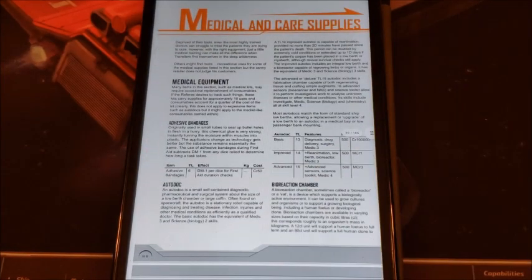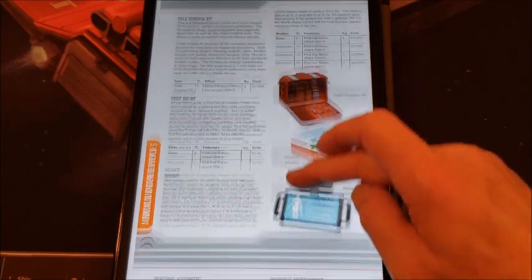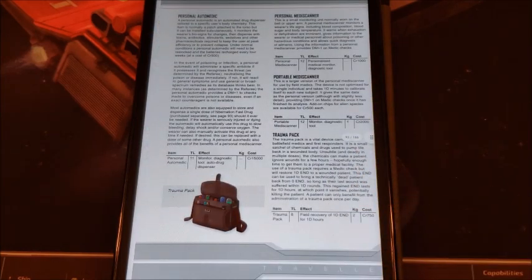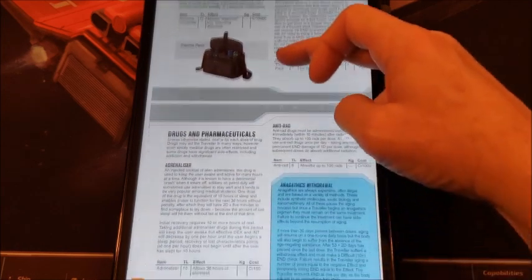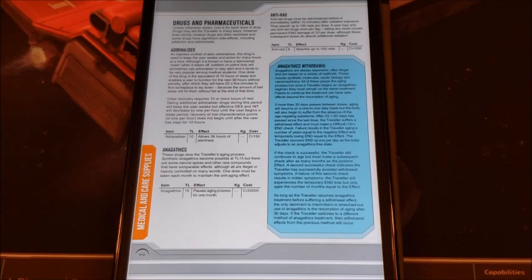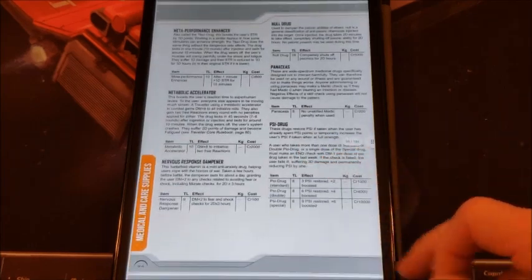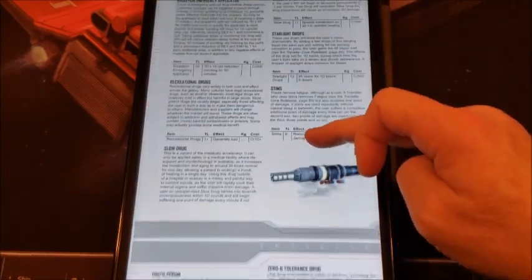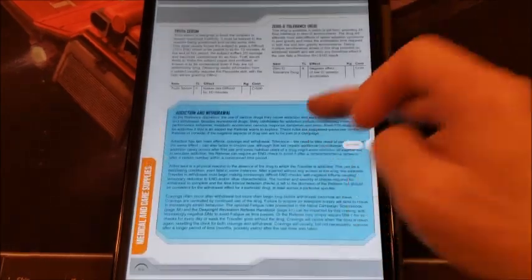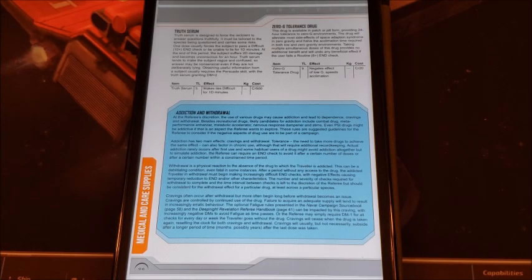A sphere of solace, white noise, VR goggles, VR immersion chair. Now we get to medical and care supplies — very much on any traveler's mind. Here's your medical care: cryo berth, field surgical kit, all this stuff updated to reflect current Second Edition standards of play and rules. This is just a really good book. Drugs and pharmaceuticals — I did a video a few months ago about drugs in Traveller, and I may do an addendum because there's a lot more here. We even get rules for addiction and withdrawal if you want to build your game around someone addicted to a combat drug — that could be a really interesting game.